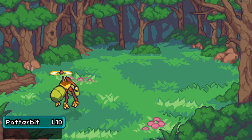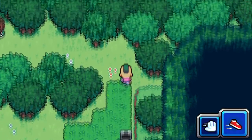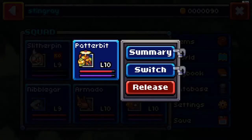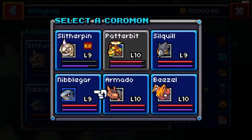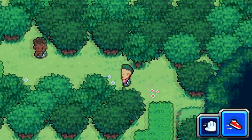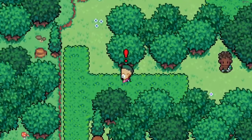Powderbilt grew up to level 10 — that's awesome! And Slitherpin is still level nine, unfortunately. I'm going to switch him down with Nibblegar. We've got two level nines and three level tens. That seems to be about the level of the area right now.